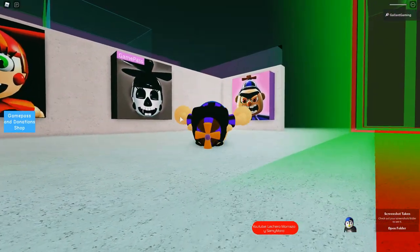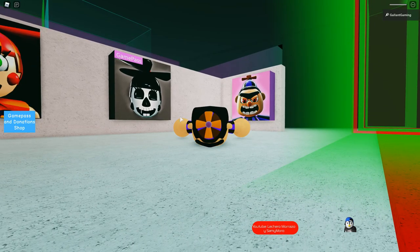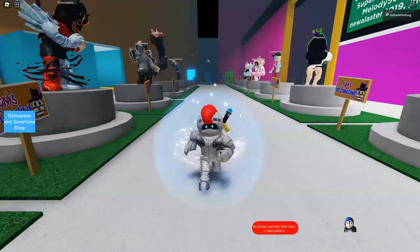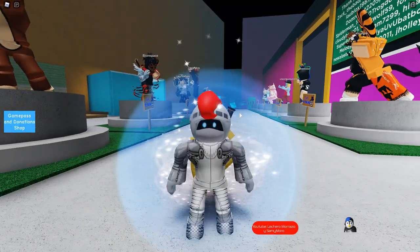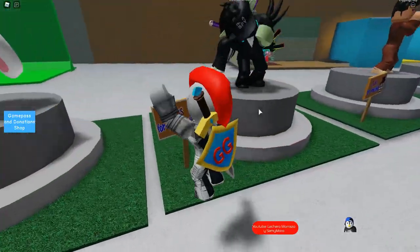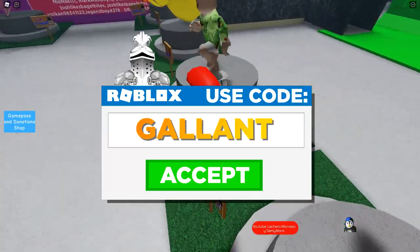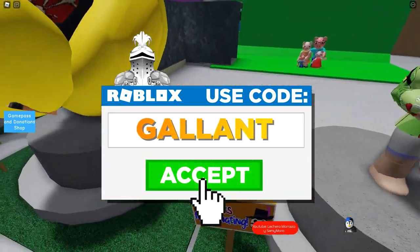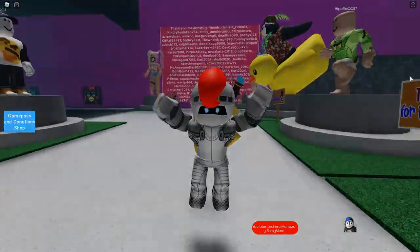Everybody, that is how you get all six new badges in this game. If you enjoyed it, leave a like and a comment down below, and of course subscribe and hit the bell icon so you never miss any of my daily FNAF videos. And whenever you're buying Robux or Premium, use star code Gallant. That's it — I will see you all in the next video. Bye!